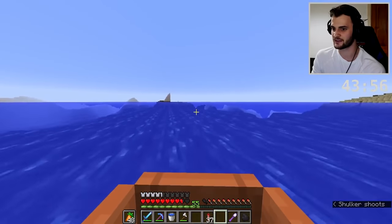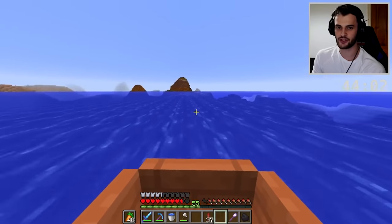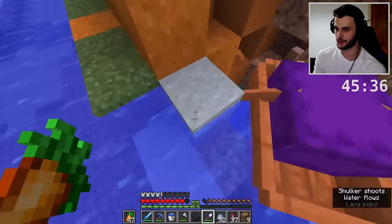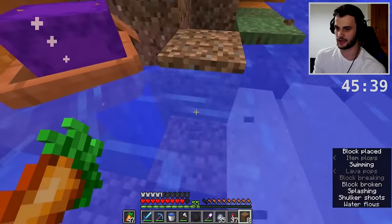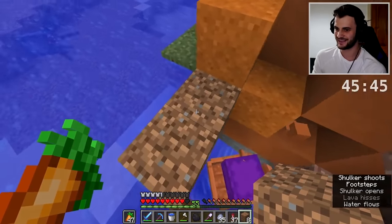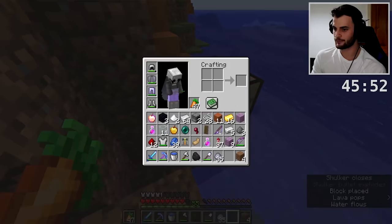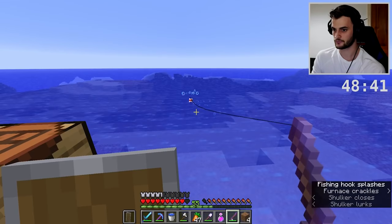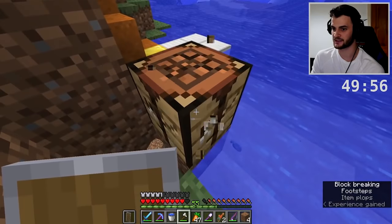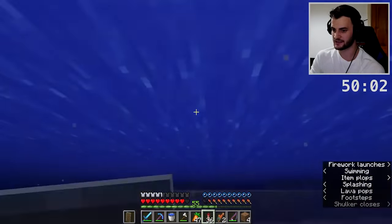It kind of sucks to do the wither skeleton bit at the end because that's the most luck-based thing. We're going to be digging down to some lava, putting the shulker down there and setting up base. Next we get the most exciting part - that is fishing. We've got one puffer fish, we just need a second one. Got another puffer fish - perfect. I've actually run out of wood, so that is the next thing I'm going for. Thankfully traveling around with elytra is super fast.